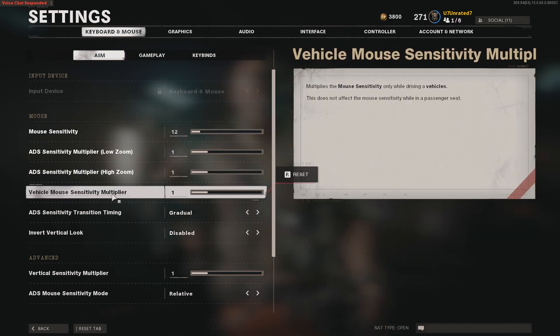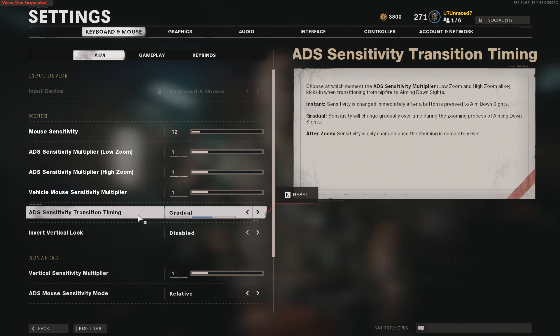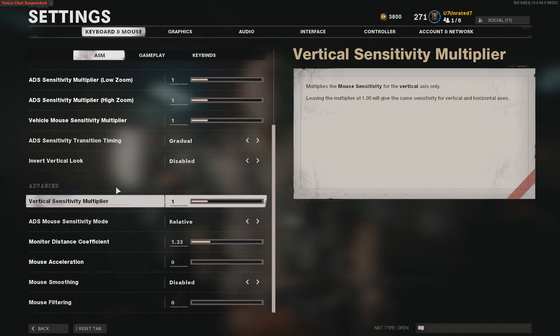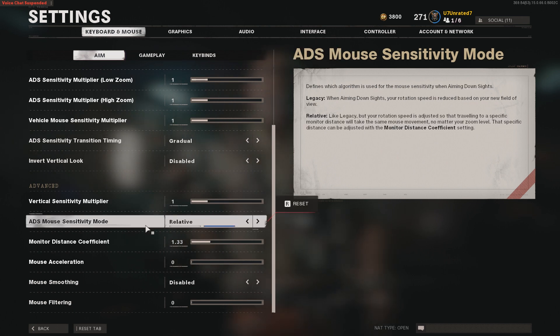For vehicle mouse sensitivity multiplier I've got one. For ADS sensitivity transition timing I've got gradual. Invert vertical lock I've got disabled. Underneath advanced, for vertical sensitivity multiplier I've got set to one.